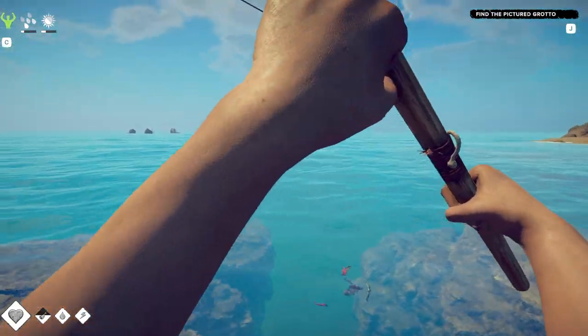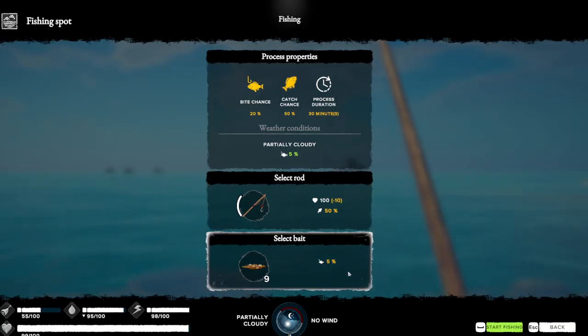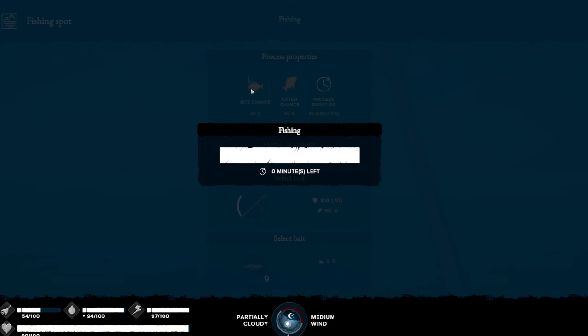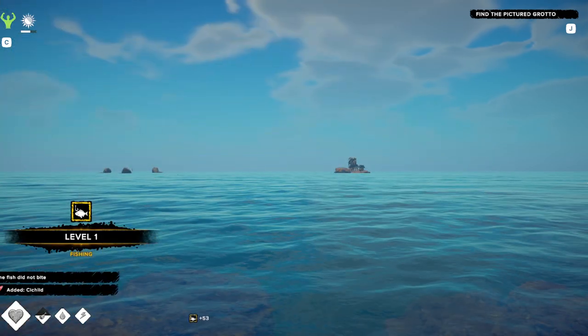There's no minigame involved — you just literally find one of these spots and sit down. The better rod you have and the better bait you have, the better chance you'll have of getting some good food. You just wait 30 minutes at a time, press the spacebar, and hope for the best.